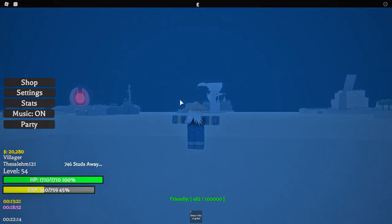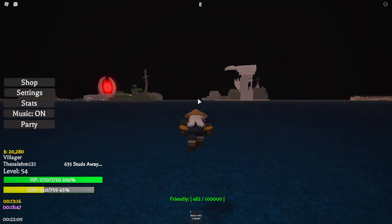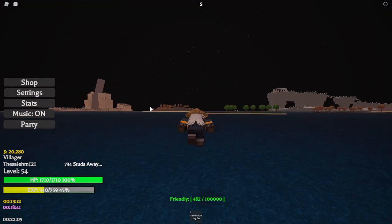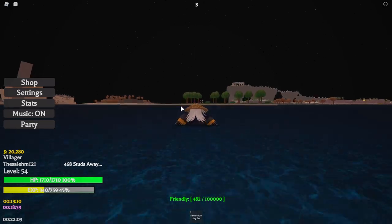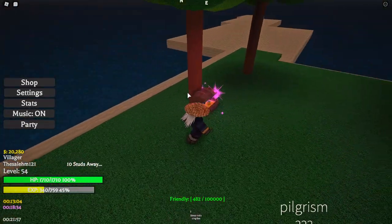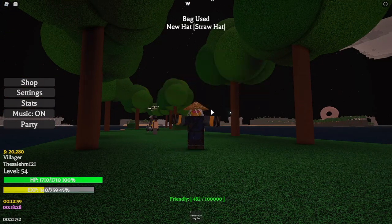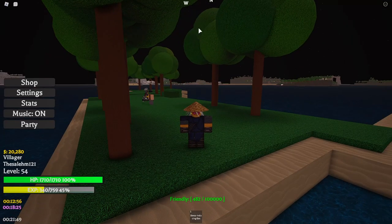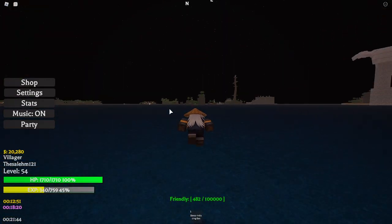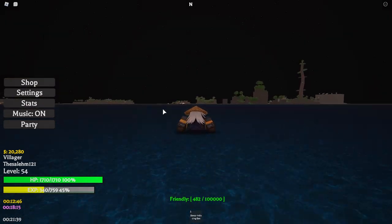If it's increasing, you're going the wrong way — make a turn until it starts decreasing again. I made it to the chest. Once you reach it, go over it and you'll get an item. Equip it, press it, click yes, and boom — I got a straw hat. I already had that hat, but that's how you get accessories. Now let me show you how to get double fruits, armor, and everything else you can get in this game.